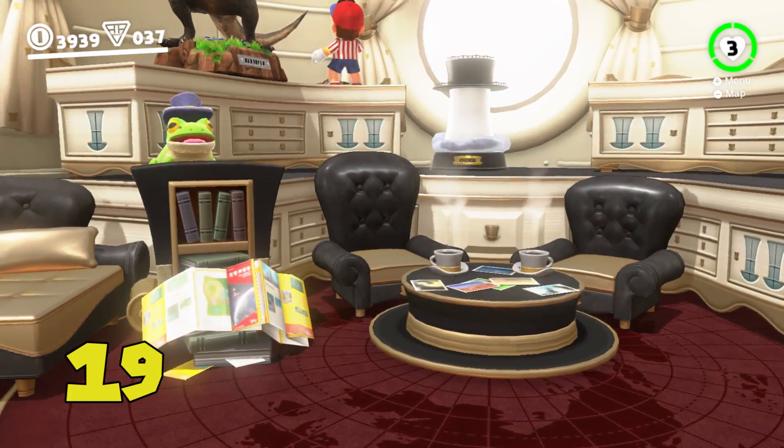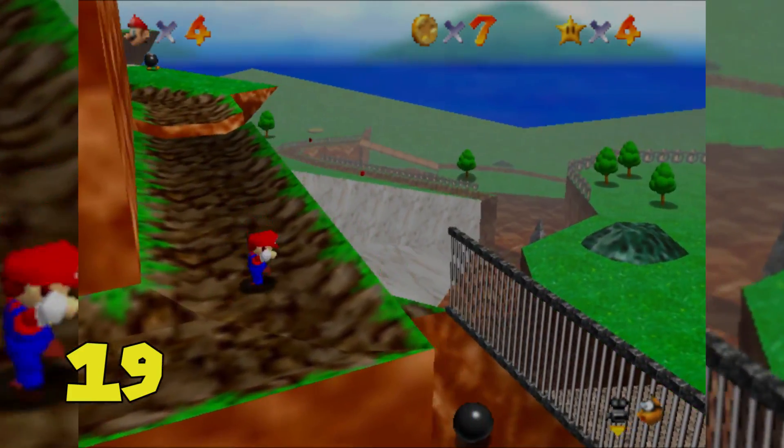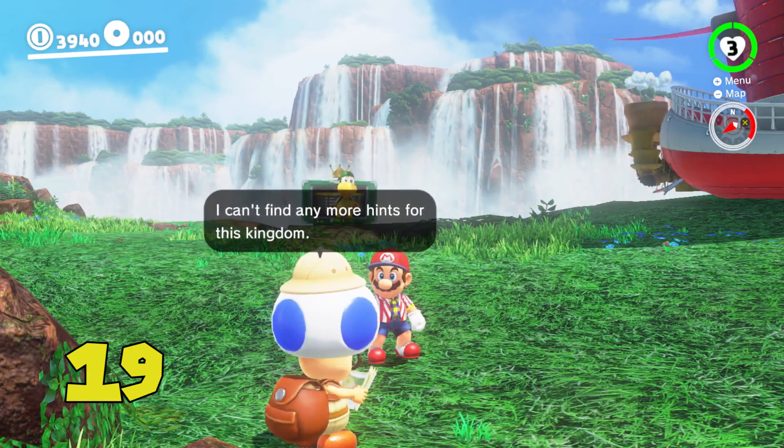Inside the Odyssey, if you look very closely, you can see a partially covered top-view map of Bob-omb Battlefield, the first stage from Mario 64, is visible. If you can angle the camera correctly, you can also spot that Hint Toad is holding that map as well.